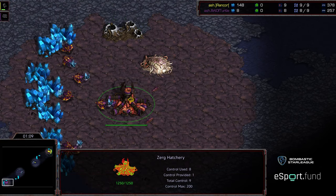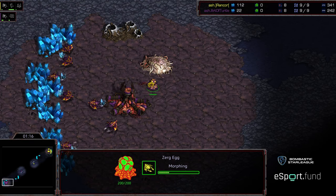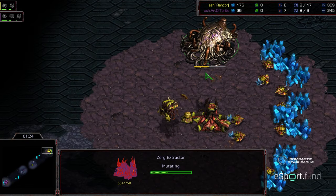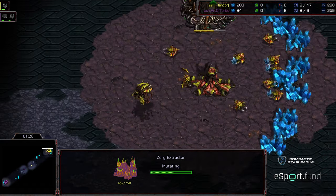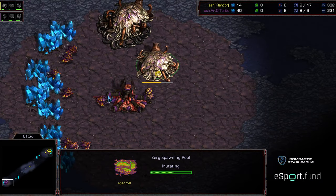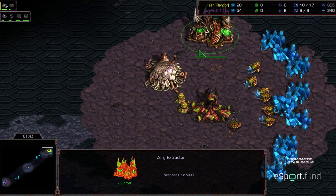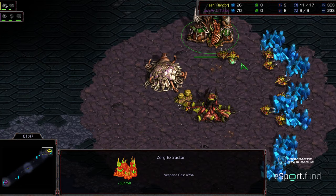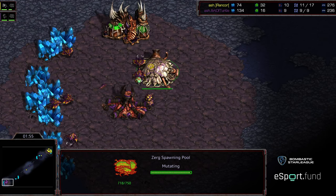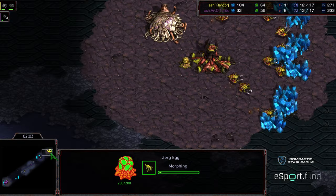It looks like we're going to see a nine pool from Arter Turtle. Last match was fun just because it was atypical as far as ZvZ things we've seen. It looks like we're going to see some sort of Overlord-first build — actually, I was wondering if we'd see an Extractor cancellation, but the Extractor is just building. So it's an Extractor before spawning pool for Rancor off the Overpool, and that is going to give a slight edge to Rancor overall — kind of an atypical ZvZ.